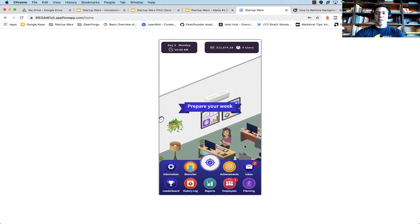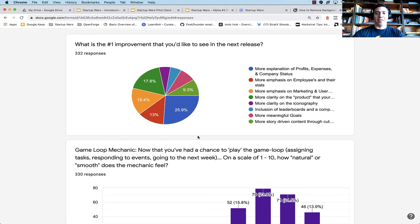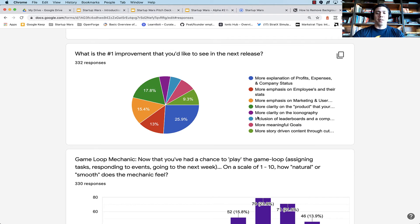That is our first week and some of the new features we've created. Let's talk about some additional feedback from students. We asked what they'd really like to see in the next release. About 26% said they want more explanation of company profits, expenses, and overall stats in the game — that's something we're actively working on and will release very soon. We're also going to release more clarity on products and what the student's team is building, and we're currently working on a marketing and user acquisition module to expand how students go through customer discovery and acquire new users.